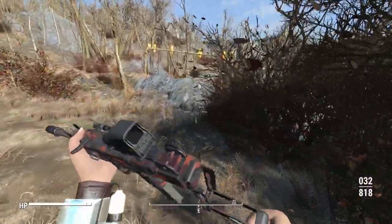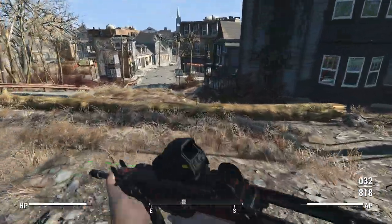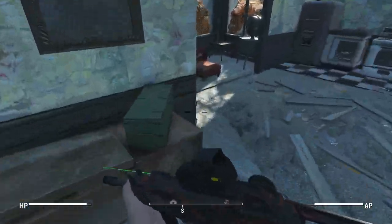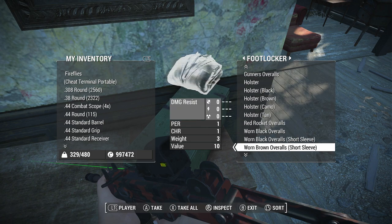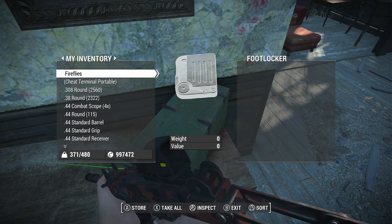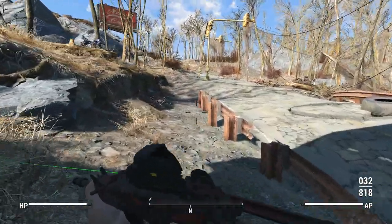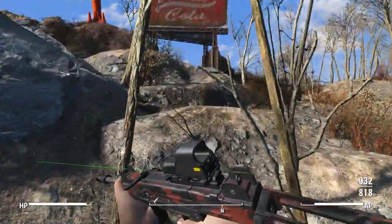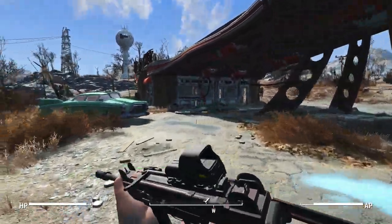I understand there's more than one Red Rocket gas station. We're going to pull our gun out for no reason other than we can. This is literally just the first building down the hill as you head into Concord, and right in here is all the overalls. So the Red Rocket warm black overalls, short sleeves — we're going to take all of these, and they come with a hip holster as well. You can't craft those; that's the only place those exist in the world. So make sure you don't dismantle them or get rid of them, otherwise you'd have to undownload and re-download them and go collect them all again.